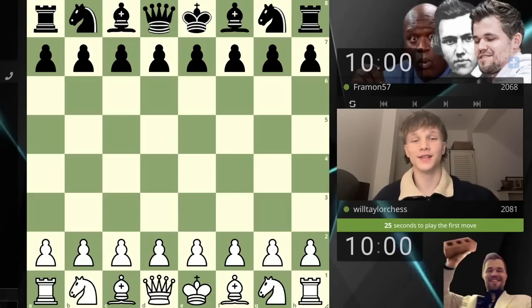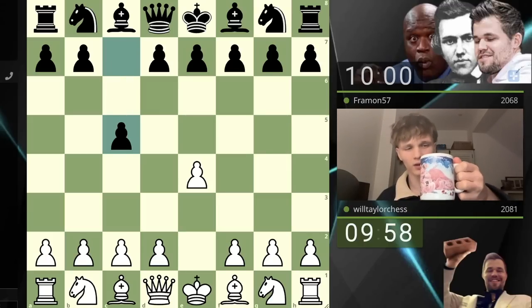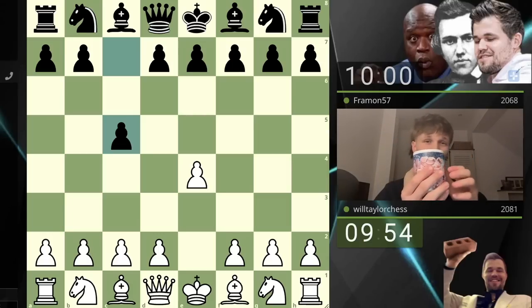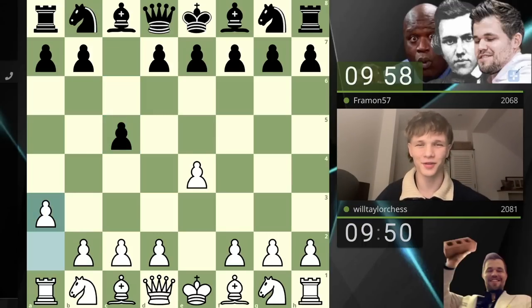Hello, welcome back to another game of chess. Today we are playing e4 as per usual. I've got my cup of tea — feeling especially British. I've got my mug, a gift from my girlfriend, thanks Jess. We're going to play the Mengerini Sicilian, move a3 in response to c5.